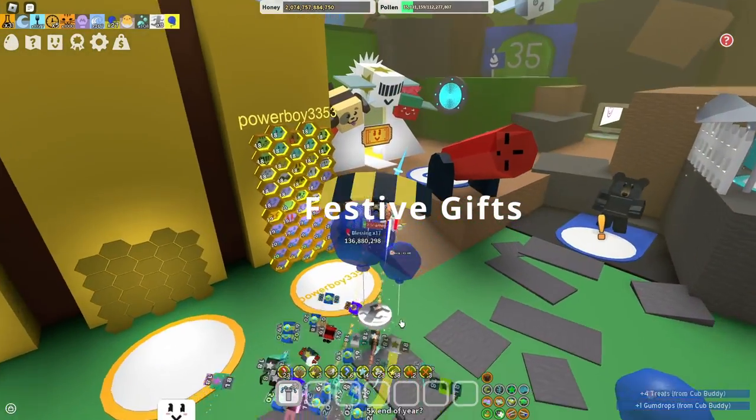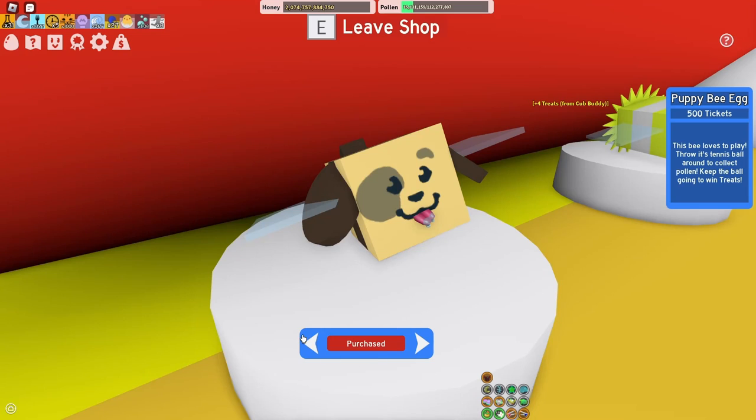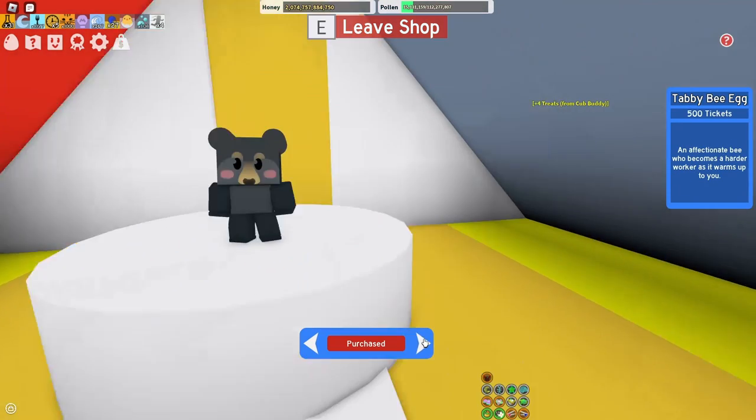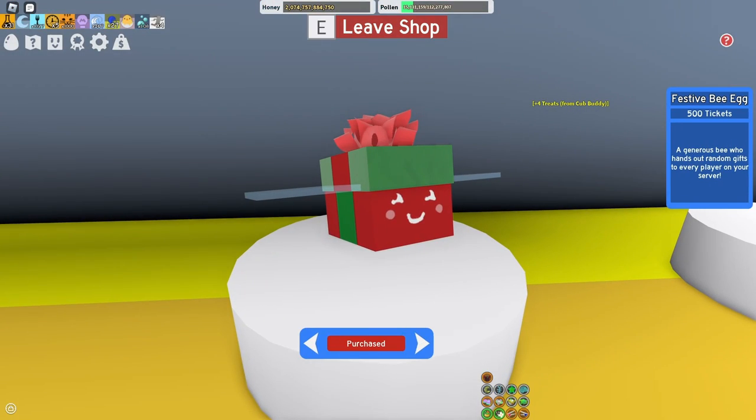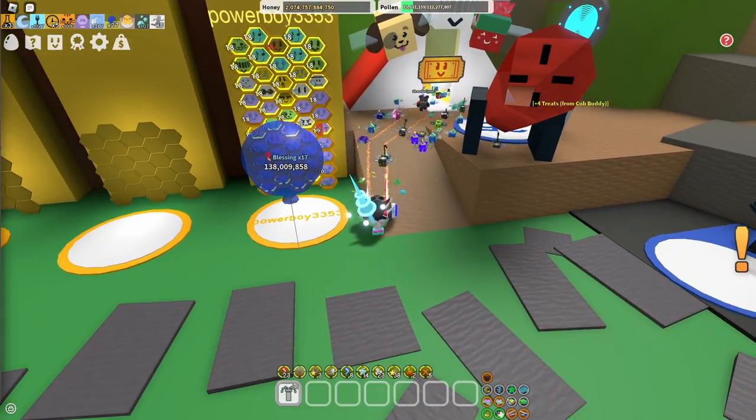The 14th way is from festive gifts. You can get festive gifts from the festive bee that you can buy from the ticket tent. When you pick up the token from the festive bee you have a rare chance of getting tickets.